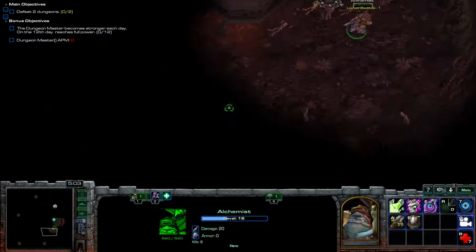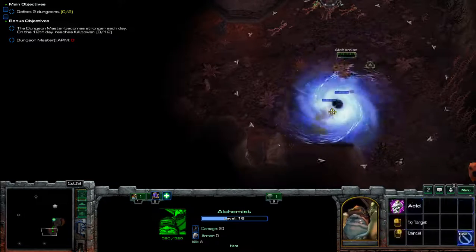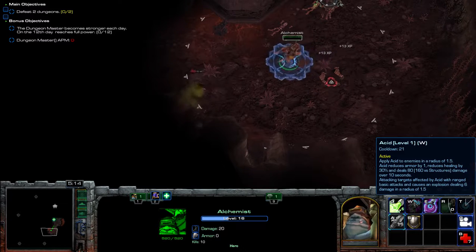Your T, your ultimate — this black hole — will pull enemies in, suck them in, so you can blow them up with your acid. Your acid does do area damage.